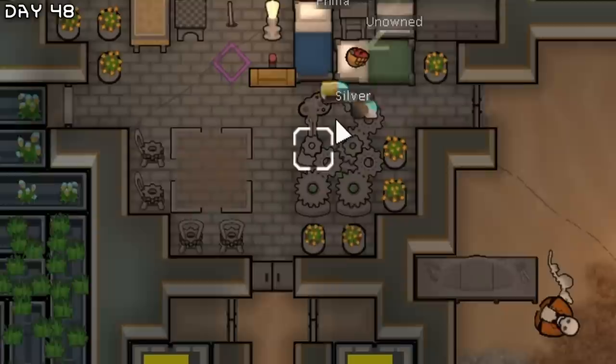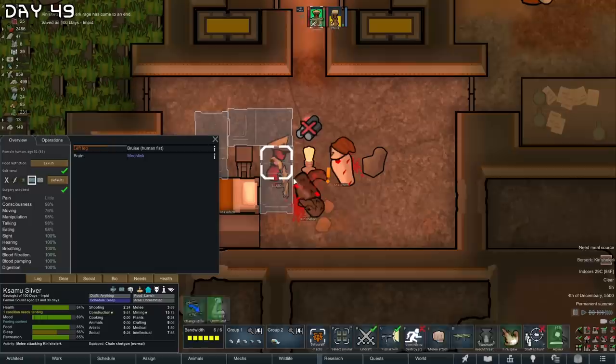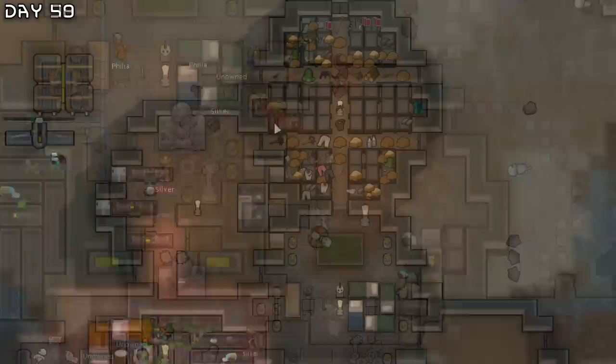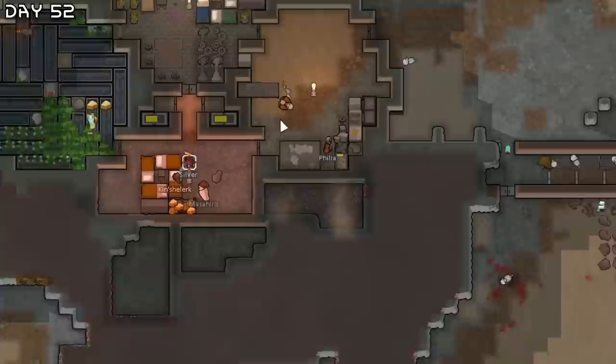I need growers. So many sculptures, finally. Berserk and berserk — this dining area is very impressive. Berserk Masahiro. Let's just make a shelf for them with some food on it. I also want more mechanitors, so let's do that. Standard mech tech and I need more bandwidth. Let's also prepare to take on this ancient danger.